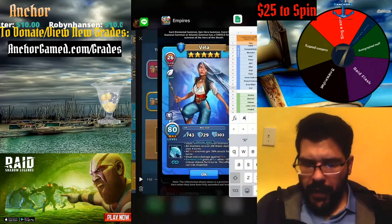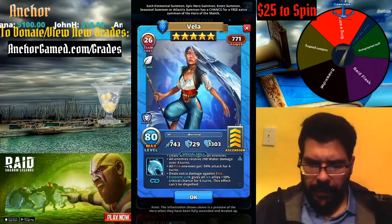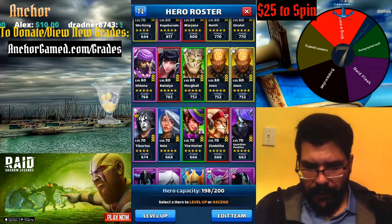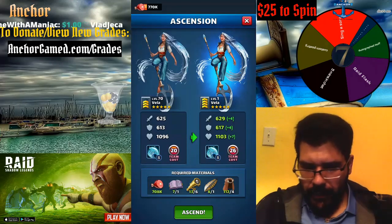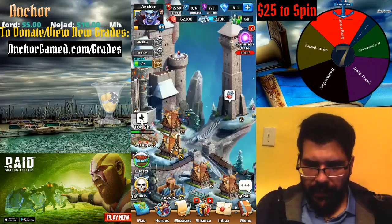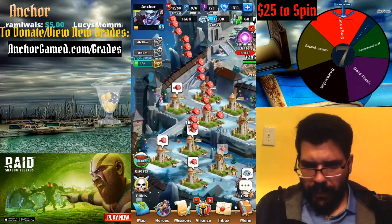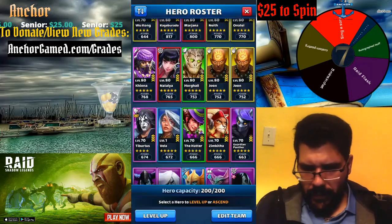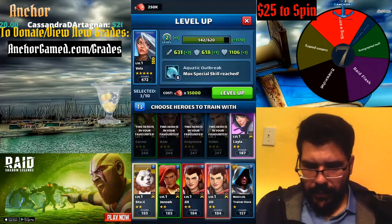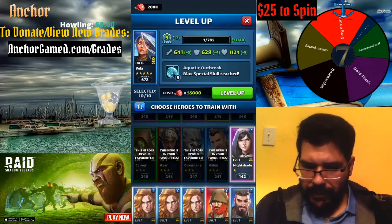You guys should feel really stoked if you do get her. I'm really excited — personally, I have her. She's at 70. I'm going to ascend her immediately right now. I was low on ham, but I've got a ton of feeders. I'm going to level her all the way up and then switch her emblems. She's definitely going to be used. Hopefully this helps you guys out.